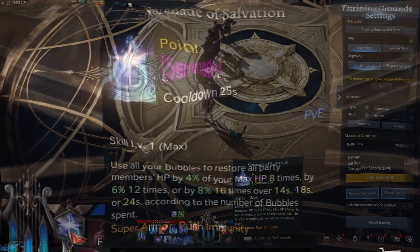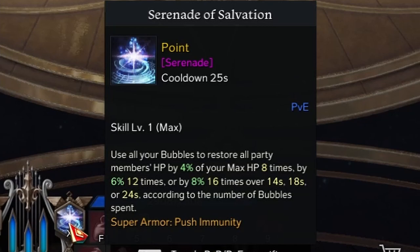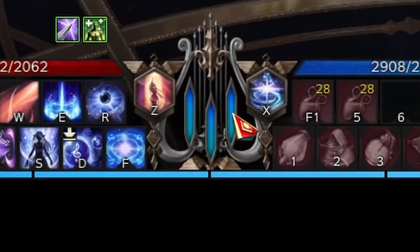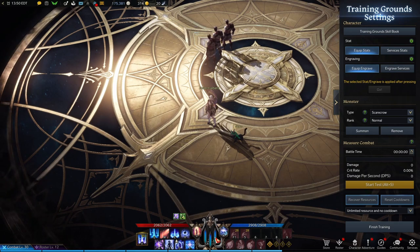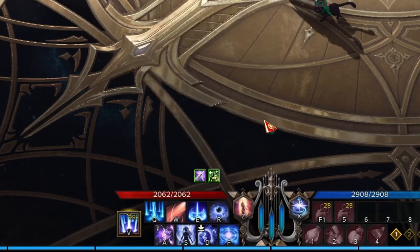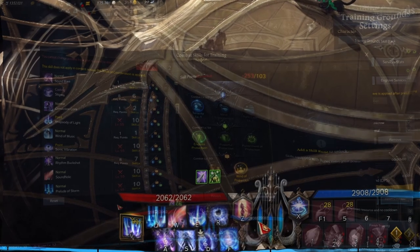For class identity, you have Serenade of Courage and also Serenade of Salvation. Nine times out of ten you will always use Serenade of Salvation because it bubbles your allies and also heals them. The effectiveness of these bubbles and heals are based off of how many bars you have at the bottom of your screen. There's no harm in casting it even if you don't have three bars because in PvP you never know what can happen, but your effectiveness will be reduced. Ultimate Symphonia is an amazing ultimate — you only cast this once per match. You rise into the air, give everyone a bubble, and enemies caught inside take damage, reducing their attack power, attack speed, and movement speed. This also grants one bar to your class identity.